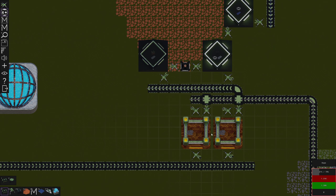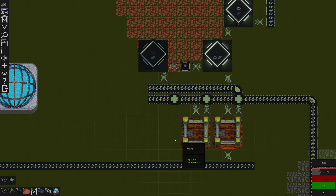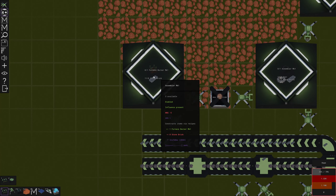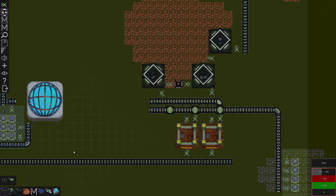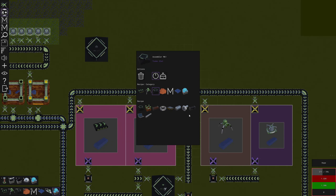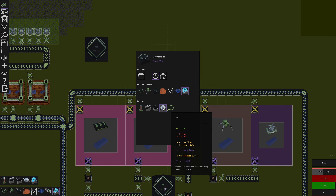Once we have more furnace burners we'll be able to upgrade this system. We've got both of those being automated now. What else do we need if we're going to start advancing? I think that's it for the miscellaneous stuff. We're not making labs — how do I make a lab? Iron plate, copper plate, eight chips, four wires. How do we make those?